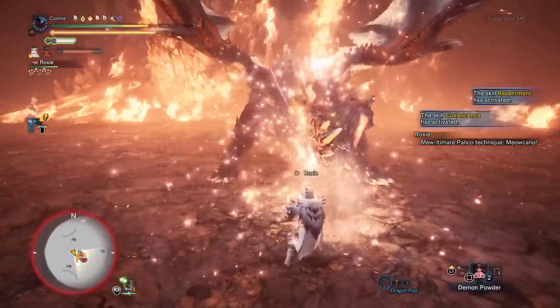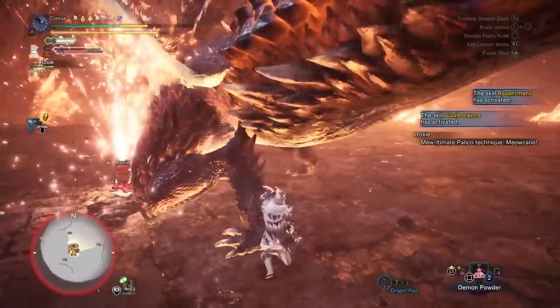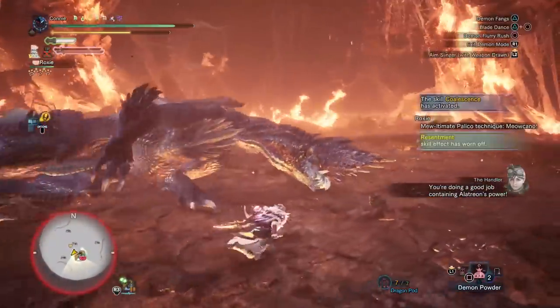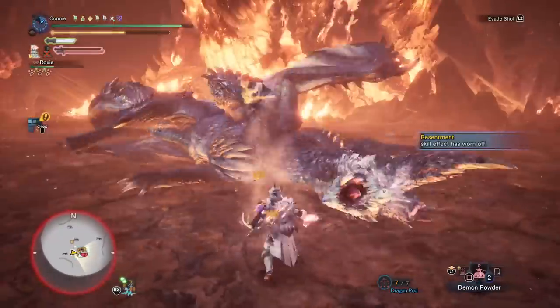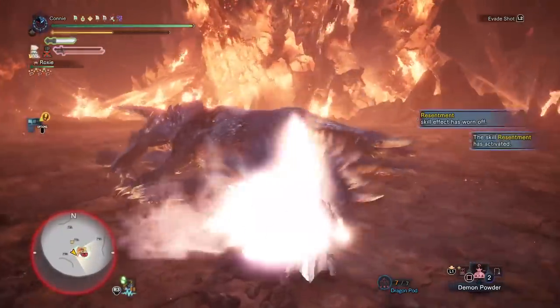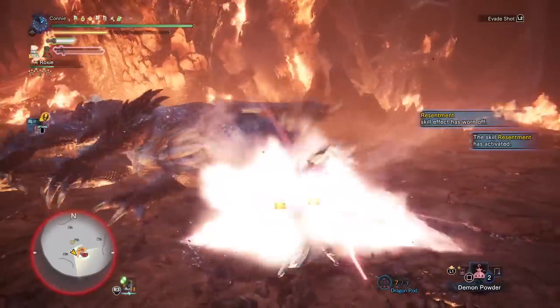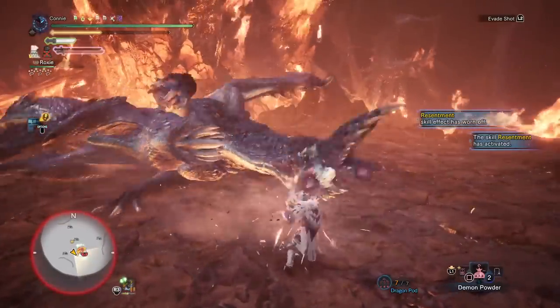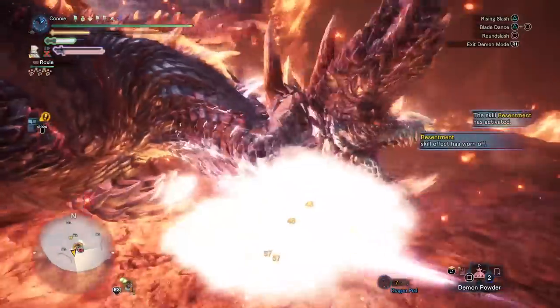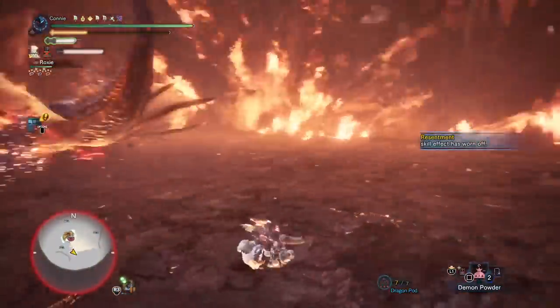Definitely make better use of your mantles than I do, especially Evasion Mantle, because the damage that you get from it makes a really big difference. It's quite easy to proc Evasion Mantle on this guy. I do like using it right after the Nova because you're going to get those elemental topples and it's going to give you bigger openings, but it can be easy to lose the Evasion Mantle damage boost during this time. I would say use your mantles as frequently as possible — I would recommend Rocksteady and Evasion, but that's kind of just because of my playstyle.